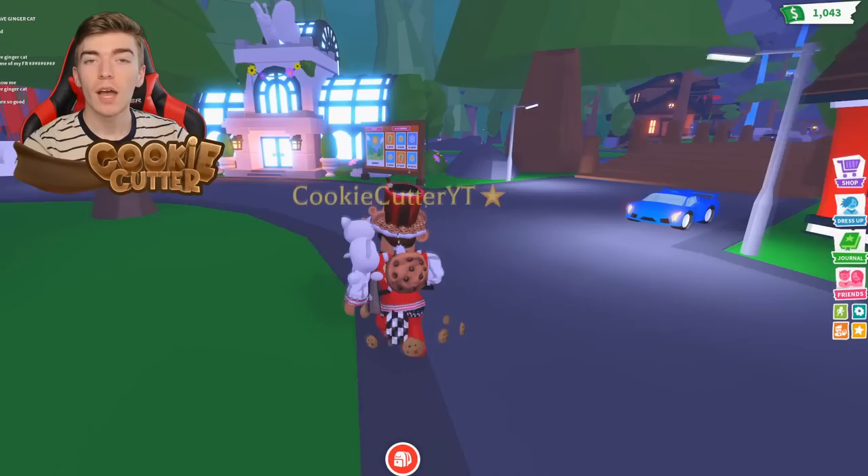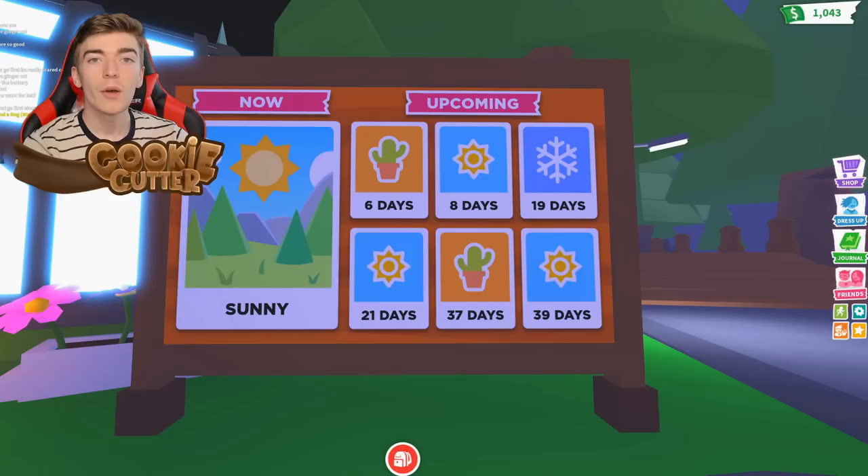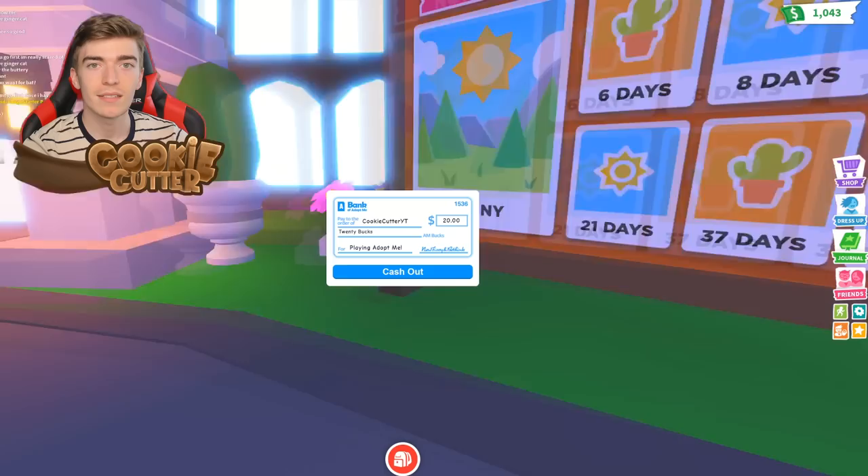How to get the Badger Pet in Adopt Me's brand new autumn update. Adopt Me is adding a new weather rotation for the current board, where we currently have sunny, the desert, and the snow theme — we're now going to be getting an autumn themed update.